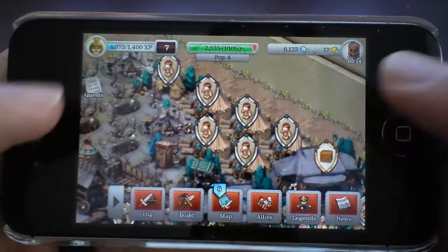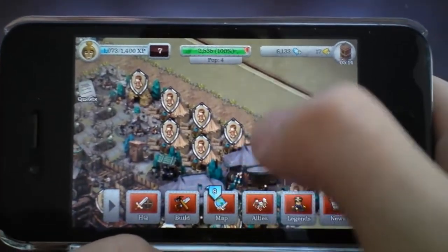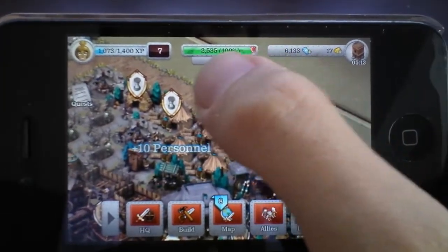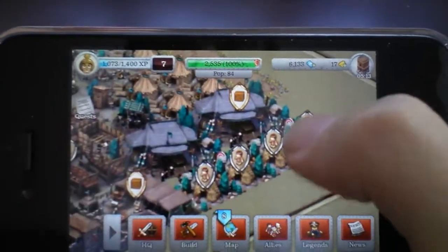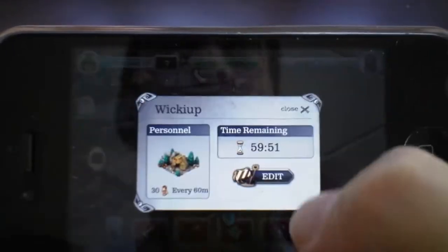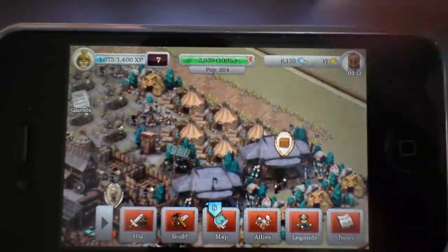So here's the rundown. These little tents will produce your population. I'm going to collect these right here — you can see 10 personnel popping up for each one collected, going into my city's population. I now have 84 people in my population. These ones here produce 10 people every five minutes, and these ones over here produce 30 people every hour.